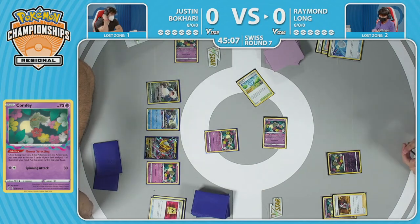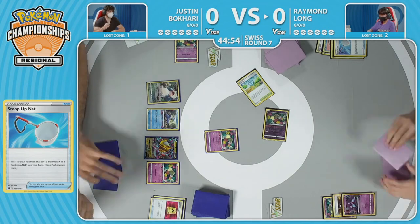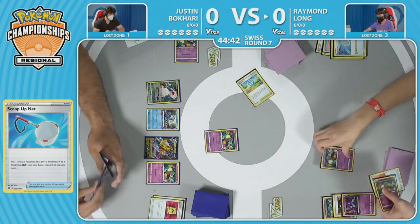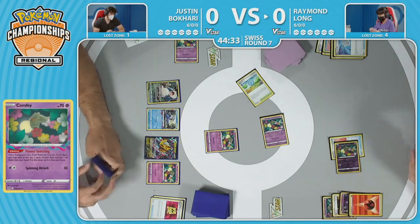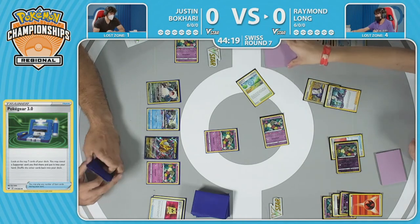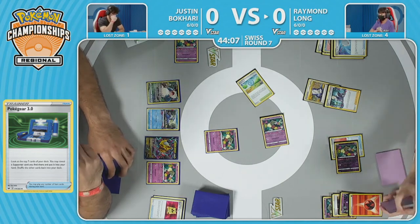Commentator jokes: 'Well we'll just be winning — why would I ever play Roxanne? Go to the Lost Zone.' That's true, you've got to keep that winning mentality — that's why these players are six and oh, looking to punch their ticket into day two. Comfey on the bench — this is number four — and this is what a lot of players worry about when playing against decks like this: these numbers stack up quickly. We see four cards in the Lost Zone and not a single supporter played. Colress's Experiment coming down.